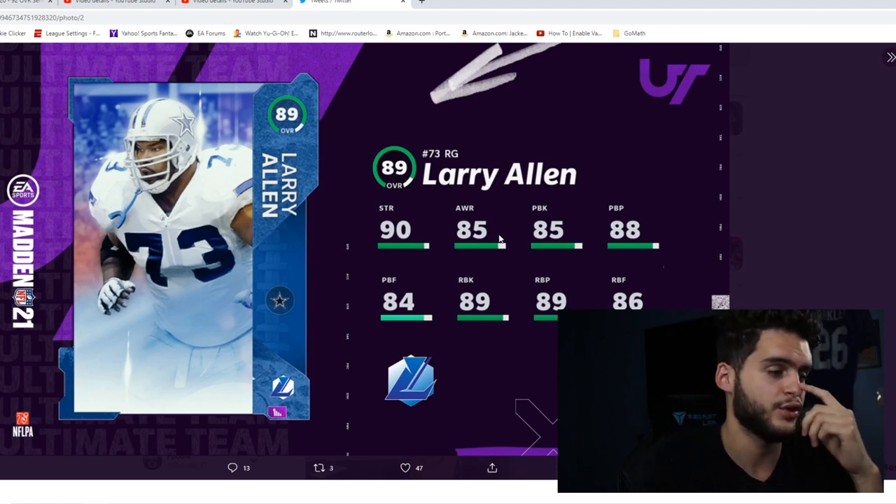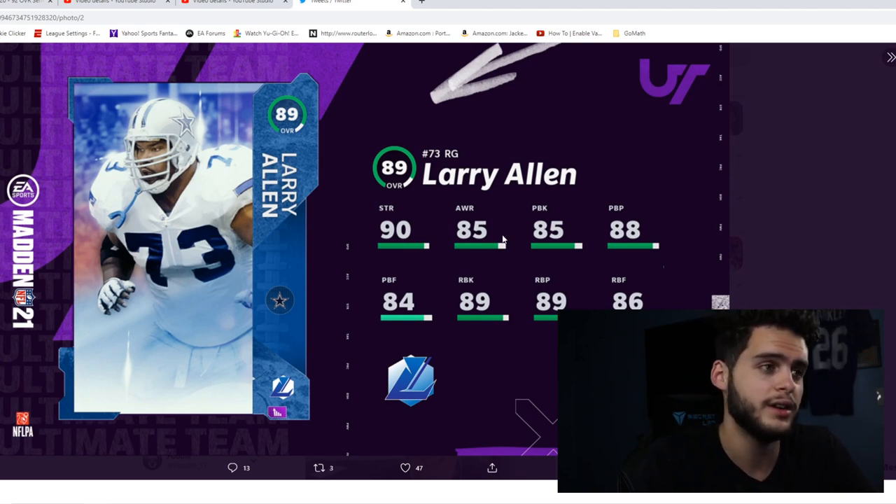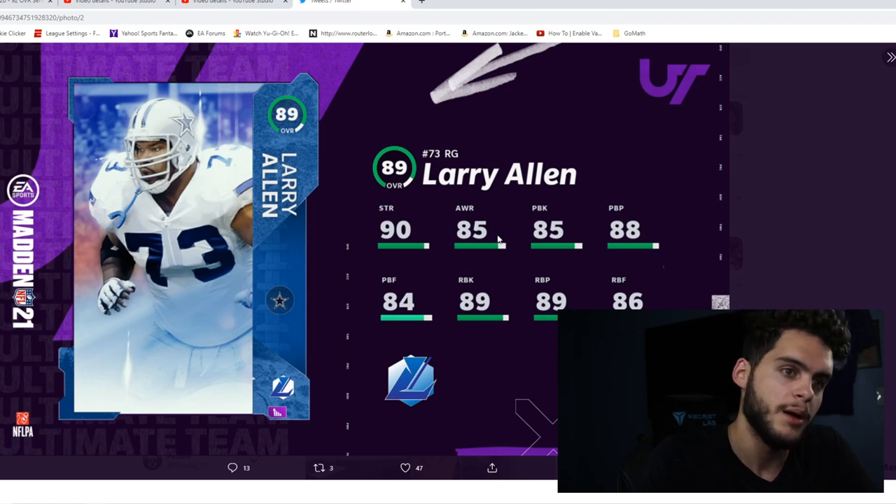For me, rock with him as an auctionable guy — play with him, throw some chem pens on him, take them off when you're done, then put him up on the auction block for the next Zach Martin card. Zach Martin has a card now but may not get another one for a while either, like Team of the Year which is at least January — so Larry Allen will hold value at right guard for the time being.